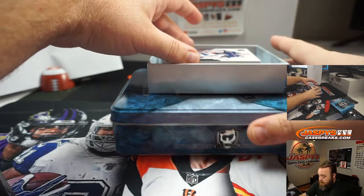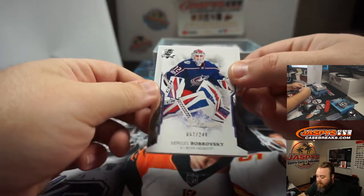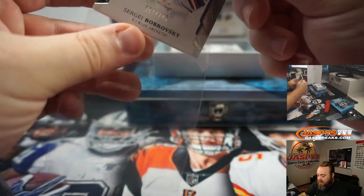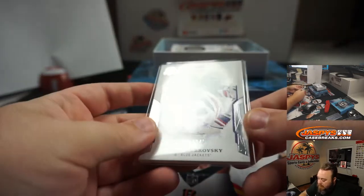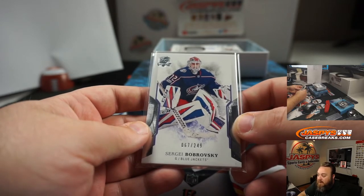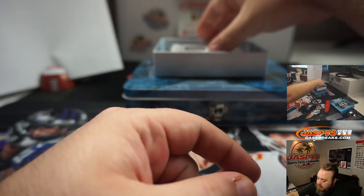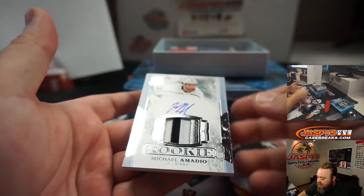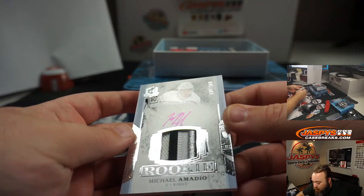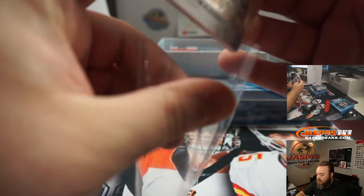Starting off with Sergei Bobrovsky for the Columbus Blue Jackets, numbered 67 out of 249 — going to the 7 spot, Ryan Redmond. Very nice rookie patch, Michael Amadio for the LA Kings, numbered 134 out of 249 — 4 spot, Joseph Weimiller.